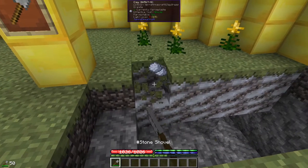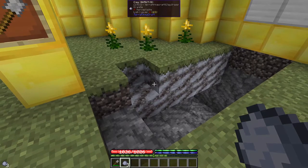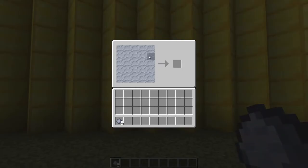Each clay block can be broken with a shovel to produce 1 to 3 clay balls. To create clay objects, right-click with a stack of 5 or more clay. This opens up a 5 by 5 grid which can be used to create clay objects.